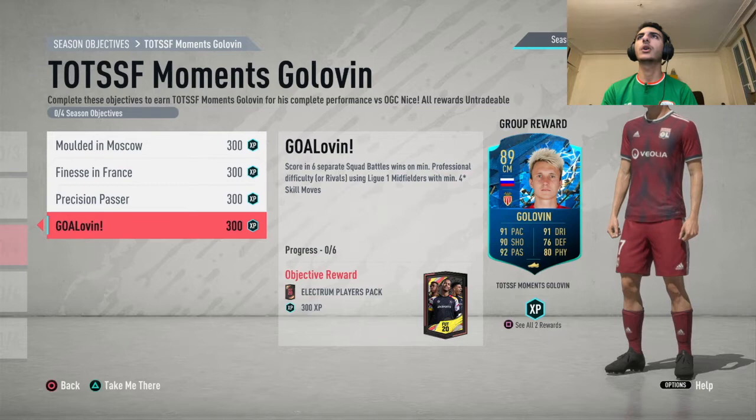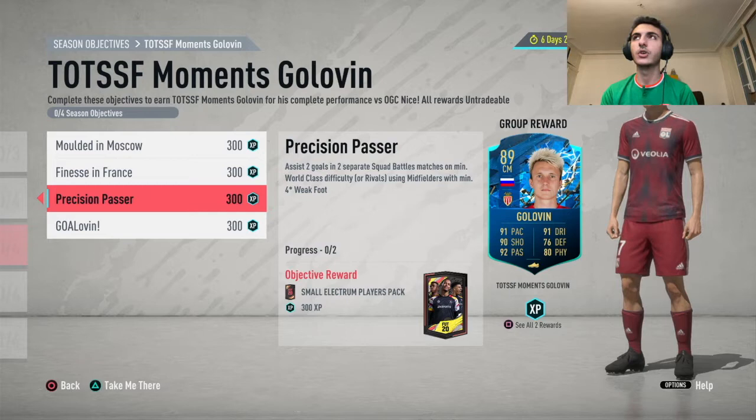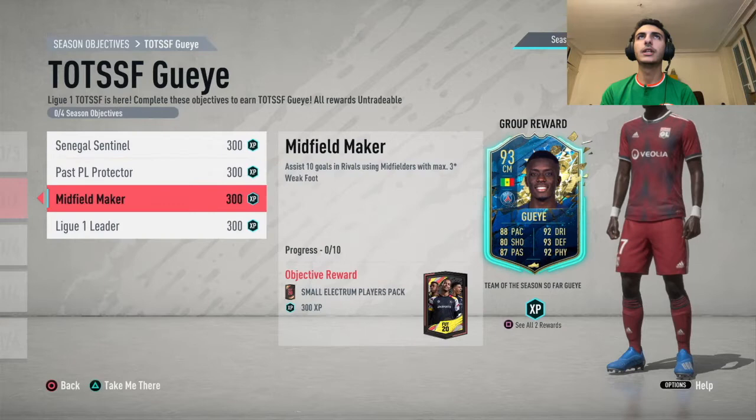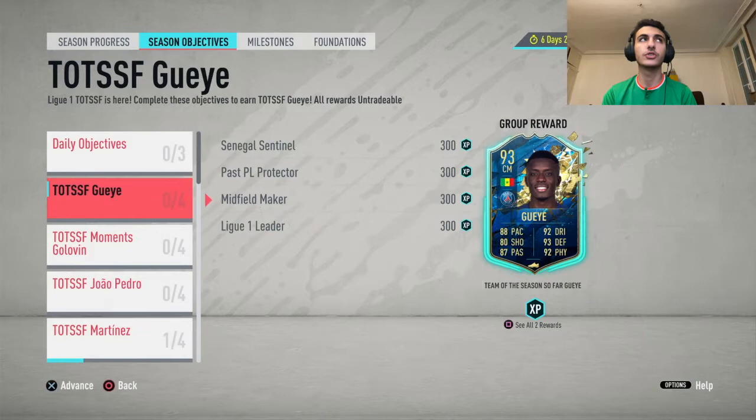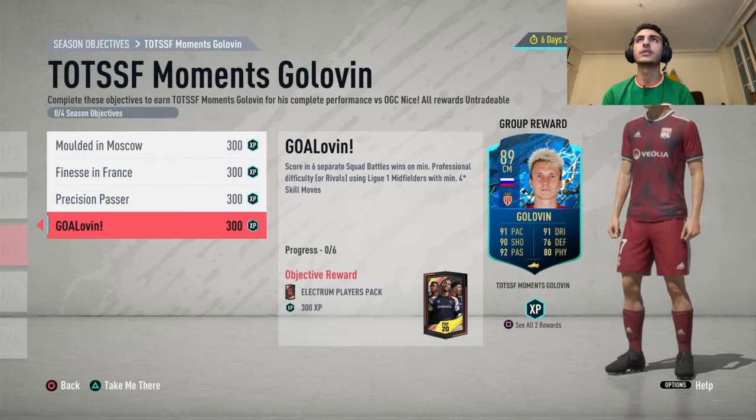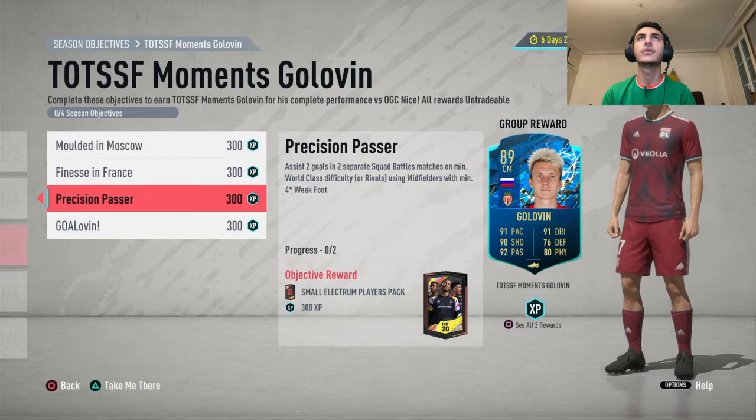For Golovin, I'd say don't try to do it in rivals — just complete it in squad battles so you can focus most of your time there. For Gueye, let's call him Guay — since they don't have the same kind of objectives to correlate, I'd cover Gueye separately. Scoring in six separate squad battles using League One midfielders means you can actually complete Golovin and Gueye at the same time for those six games.